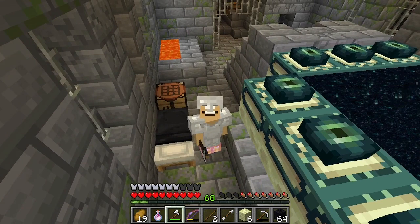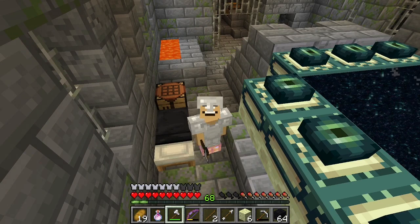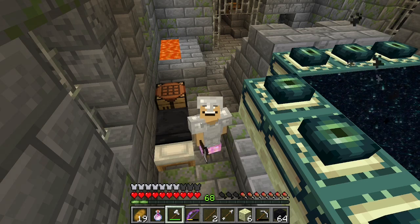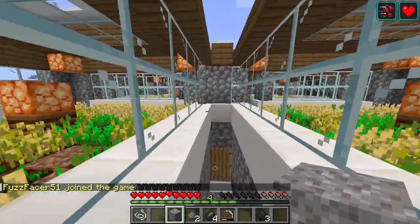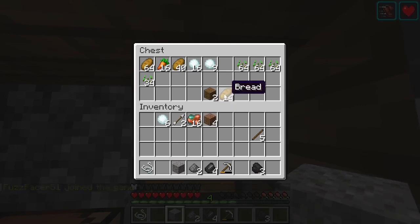We're going to start off in our base. We're looking for materials to defeat the dragon in the End. There's a certain method people have used to take out the Ender Dragon using beds, and we don't have to get all our gear together for this kind of approach.